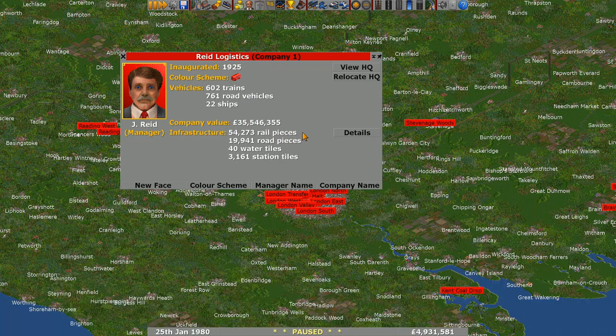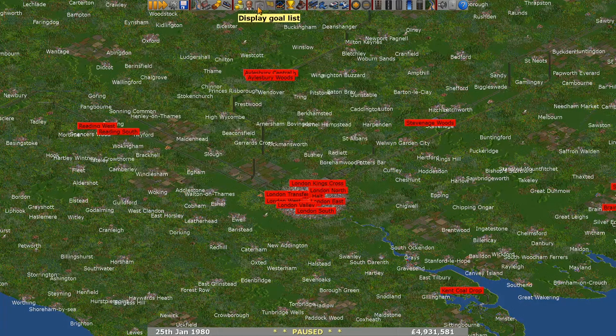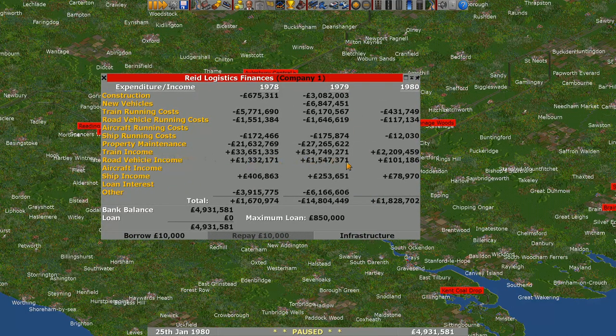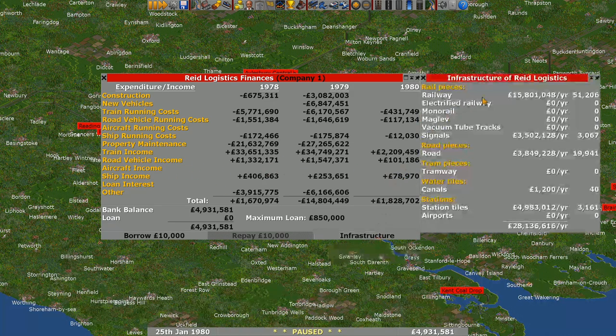We can see that they have got rail and road pieces, and they've done some water tiles. We're not really seeing anything in terms of air travel. Looking at the finances, we've got quite good train income, road income, no aircraft, and a little bit of ships. Their infrastructure is costing them around 28 million a year.